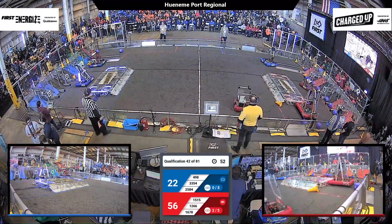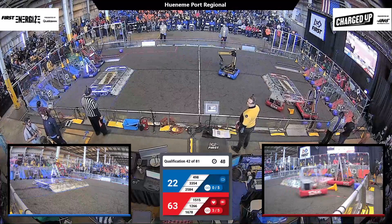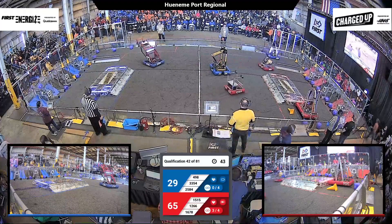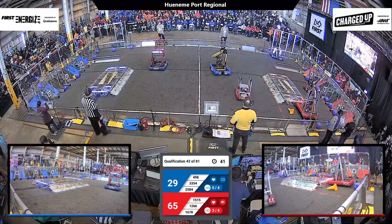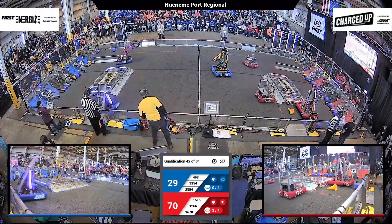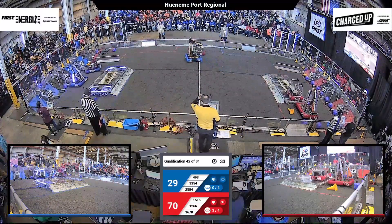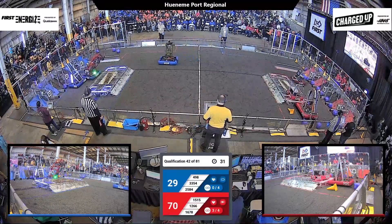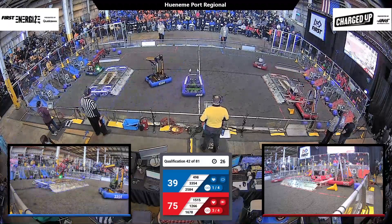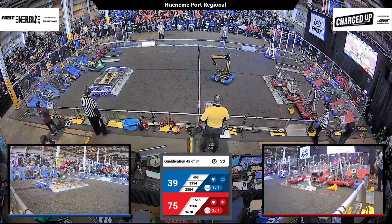Lots of cubes all the way down in that hybrid low row. Double Duckies probably clearing the way so they can get onto that charge station. 2584 making us worried about the CG, trying to stay with it. 498 — we're coming up to the end game. Double Duckies are already set. 1678 continuing to score at will. 3354 maybe slowing them down.